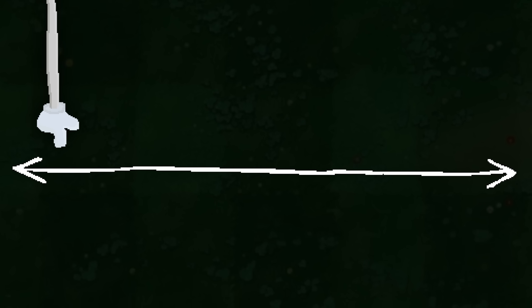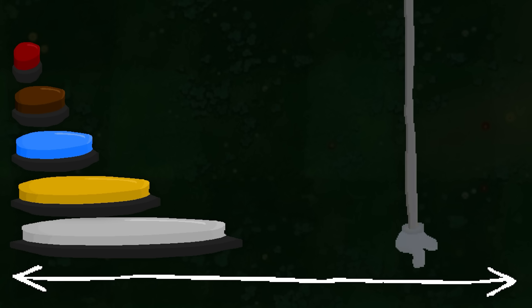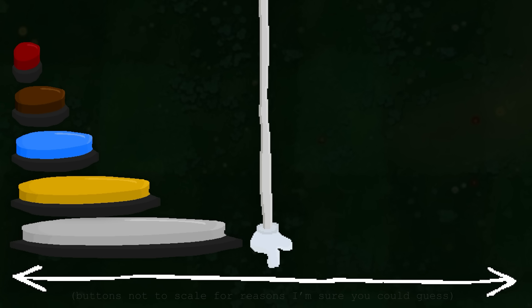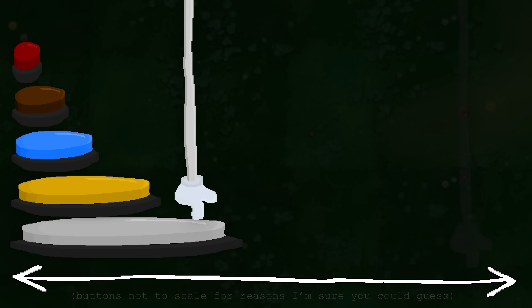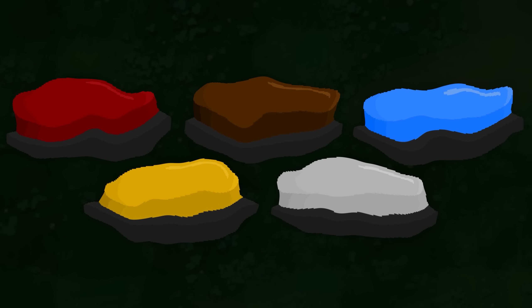Each time a zombie dies, one place out of 30,000 is randomly selected. Most of the time, the selected place completely misses all of the buttons, but occasionally a button is hit. You might think that's simple enough — and it is.